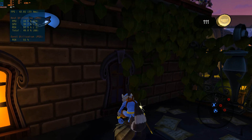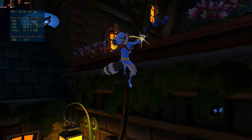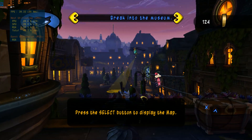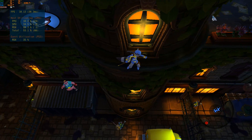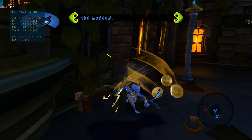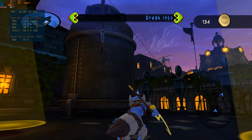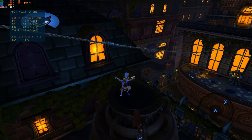Looks like the perfect night for a heist. Security is getting tougher, Sly — steer clear of the guards and avoid sprinting around them too, they'll hear your footsteps. I'll be a ghost, I promise. That flagpole looks like it leads right to the roof. See, I told you it would be a piece of cake.